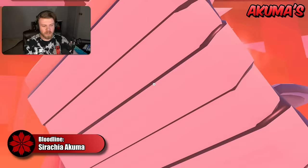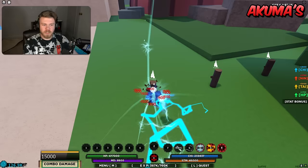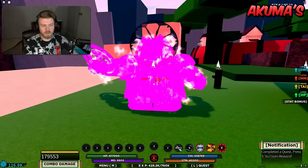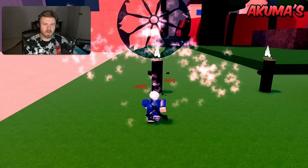Last but not least of the Akuma family is Sriracha Akuma. The only strength Sriracha really has is that it has a good counter — when you look at the overall abilities, they're really not that great. The counter is what carries it. The fourth mode is also pretty good, but people generally only use the counter.